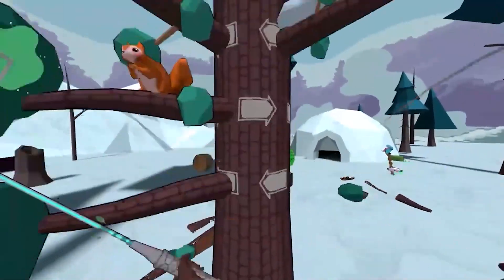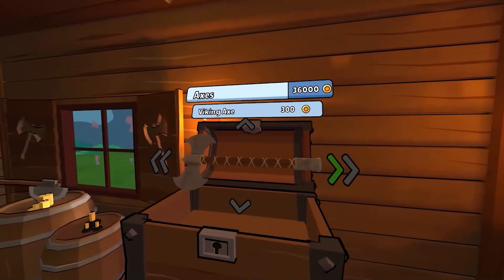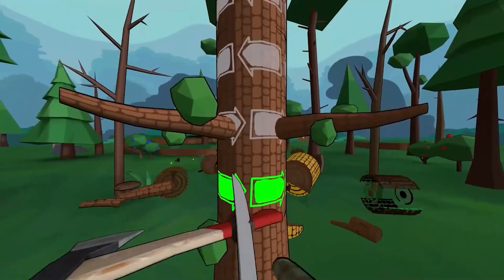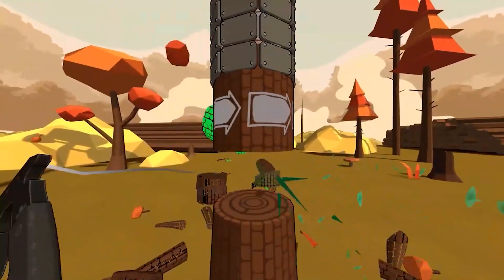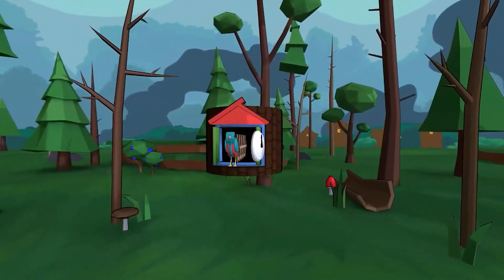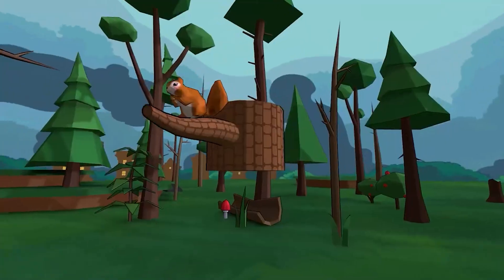Gameformatic is also planning a Halloween map to mark Timberman VR's Quest release. It's arriving soon through a post-launch update, according to the developer, and Gameformatic is promising it'll contain spooky elements like a ghost clock, witch squirrel, and bat axe, alongside a separate leaderboard and new music.